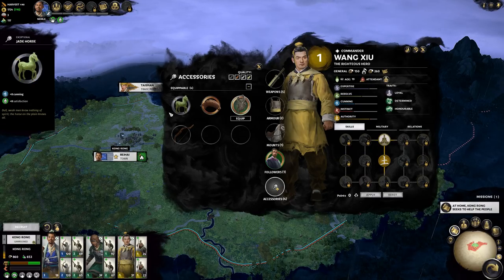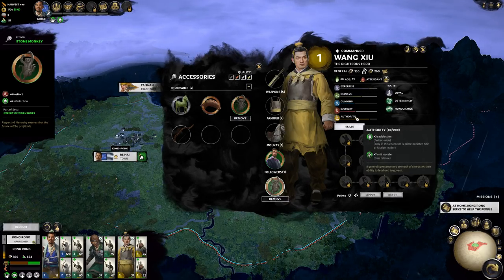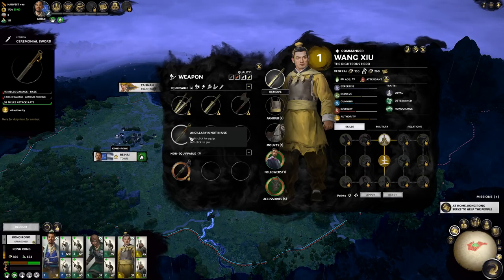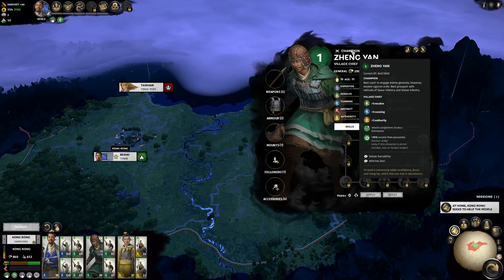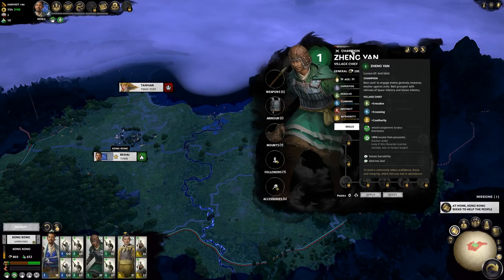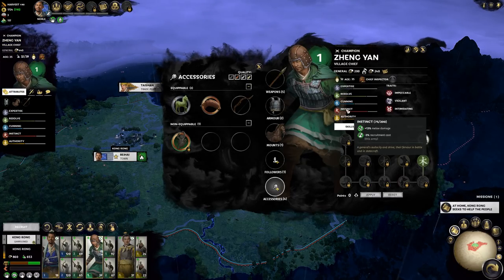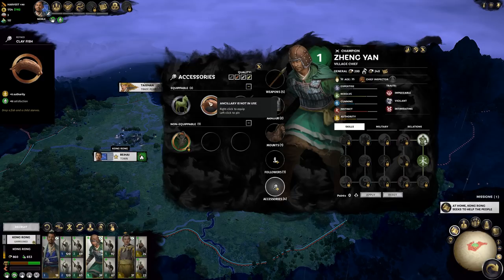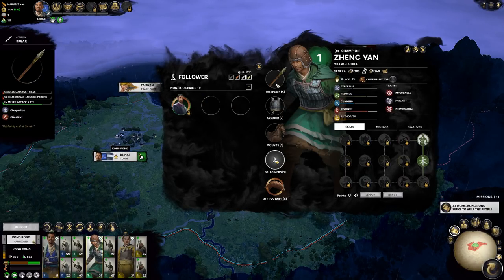Cunning is for ammunition — more like rangers. We're going for instinct here to increase melee damage, which is good for the cavalry. The other general is a champion: best used to engage enemy generals, weaker against units, best grouped with retinues of spear infantry and glaive infantry — so we should have more spear units with him. He's pretty good in instinct for melee damage. Let's give him the clay fish with authority. That's it for now for these two generals.